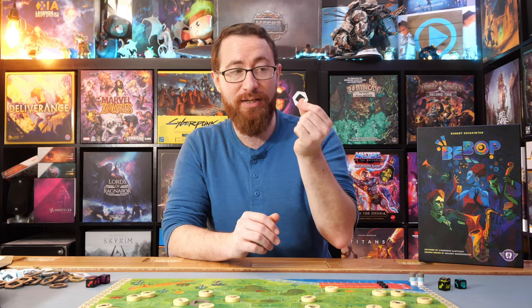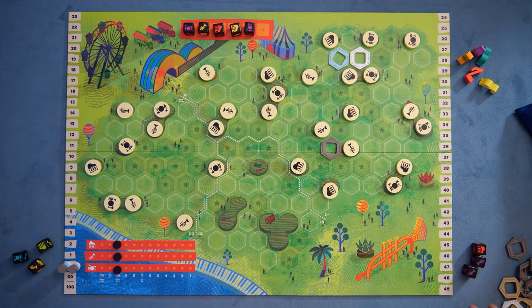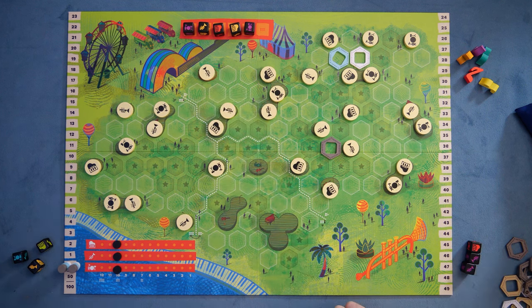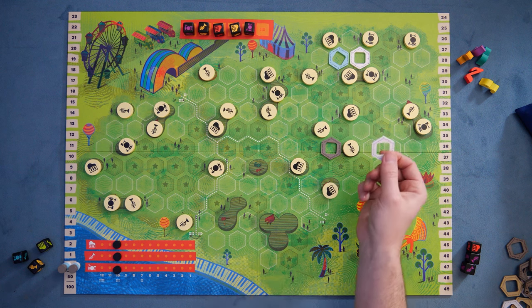Once a seat is out — because on the first turn the only thing you can do is place a seat — once the seat's out, on your next turn you can either place another seat or start placing a die. Each player has three dice in front of them. Whenever you place a die, you're going to refill it either from the bag or from the available people in the queue. Let's go ahead and place another seat.